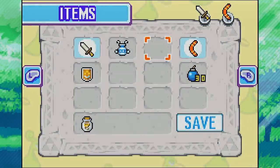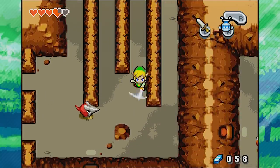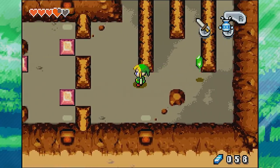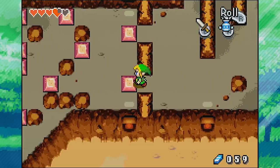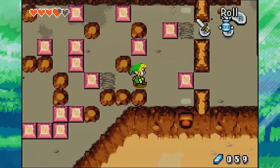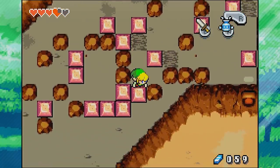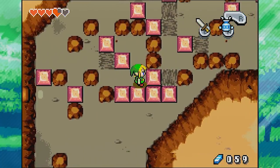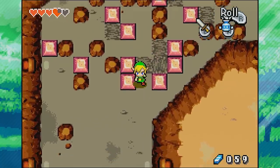Which path should we take? I'm taking out the gust jar because I know if we go through here it's going to be a Helmosaur. We suck both these guys and throw one at the other — that worked out pretty well. Down here we've got some blocks to push — some we can't push and some we can. We push the right ones aside and down in the correct order, and that allows us to push the final one over to the left. And we get through that puzzle.